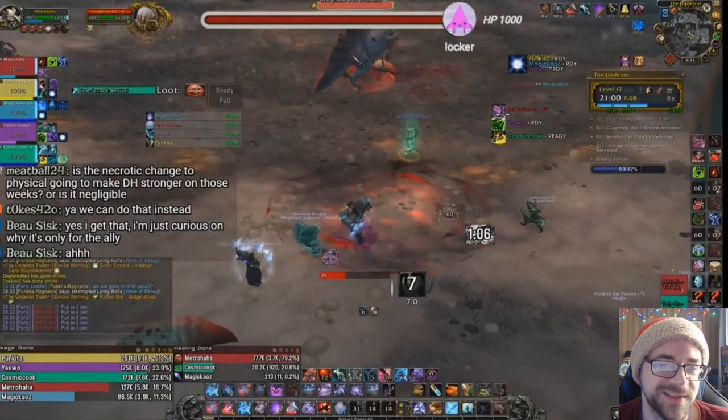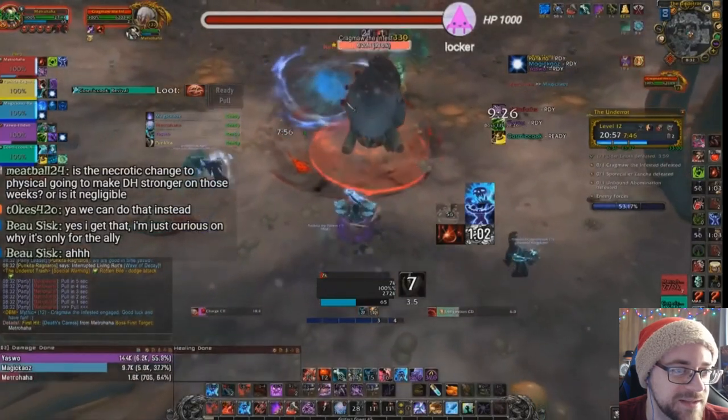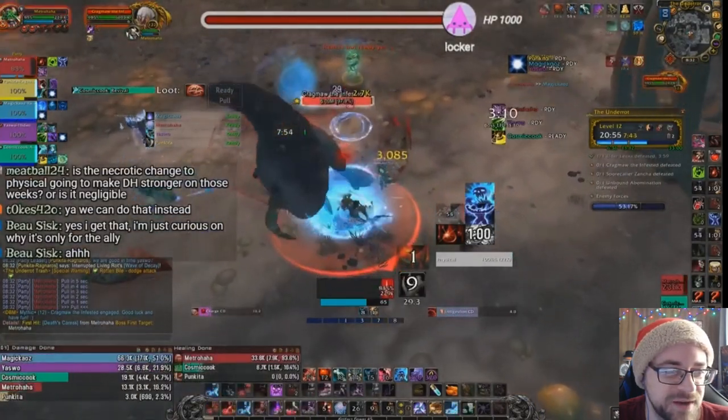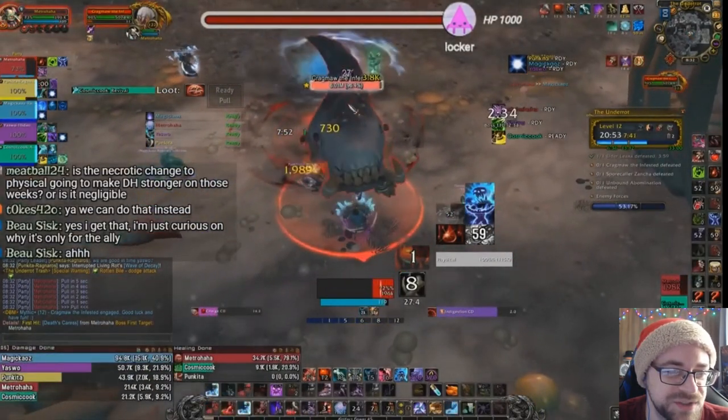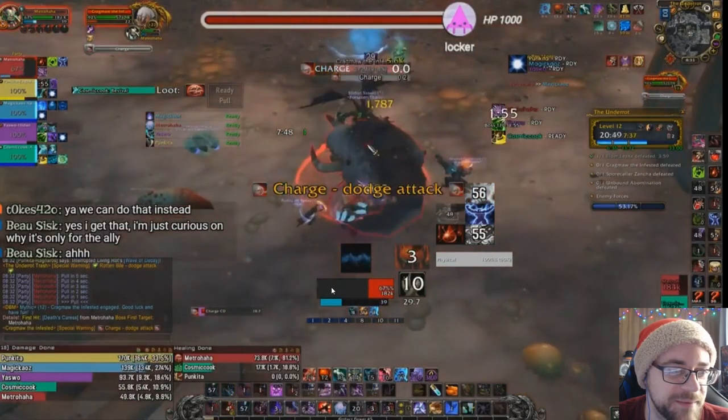Now here is ultimately where this run breaks apart, and I'm going to show you why. Spoiler alert: because this Mage really is the answer. The trick here is you want to position Kragmaw against one of the solid objects on the wall — I like the bones. But we've already messed it up. You want all five people in this area here.